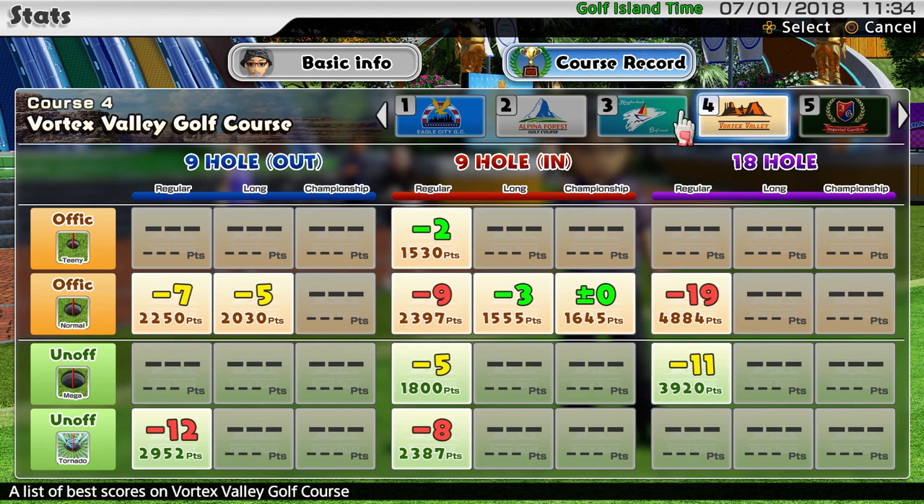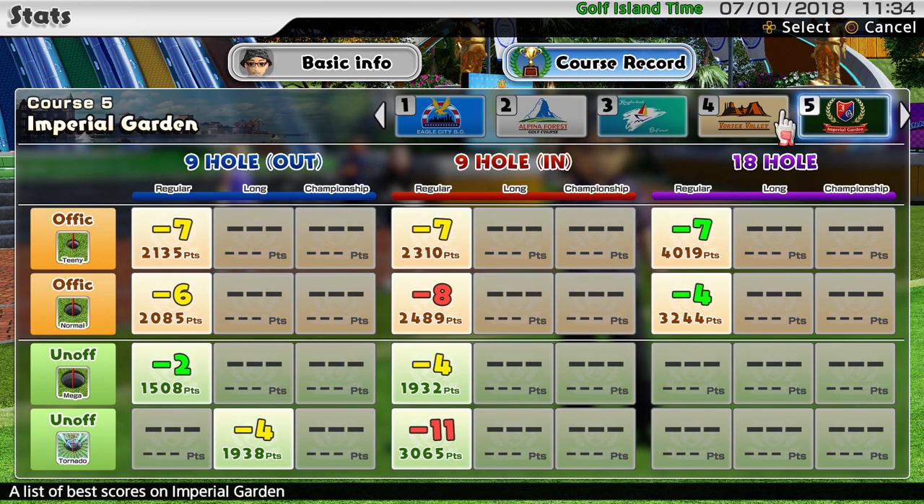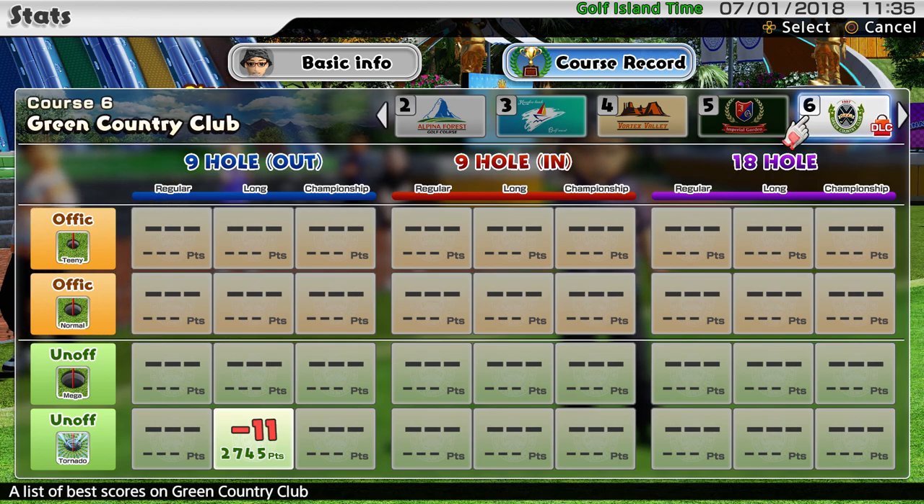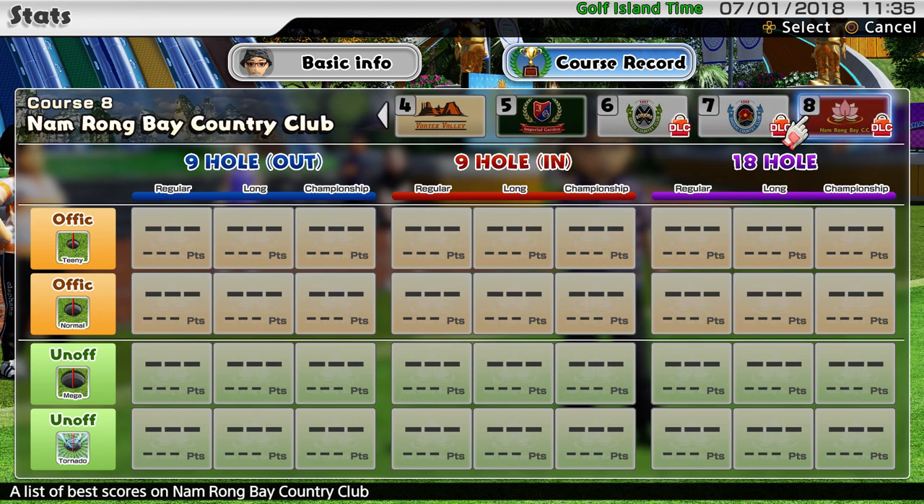Vortex Valley — I haven't really played many rounds there, so it's pretty incomplete. Maybe I need to fill this out and get some better scores in. Imperial Garden — only ever really played on the regular tees. And then Green Country Club, which is one of the DLCs you get if you bought the game early. I've only actually completed one round on there — I should definitely go back. The standard tournaments don't use the DLC courses, so you'd have to make an effort.